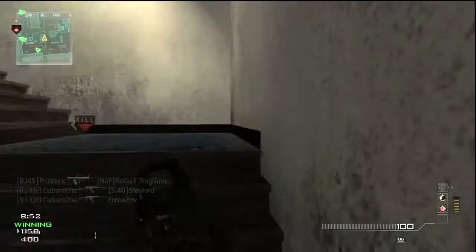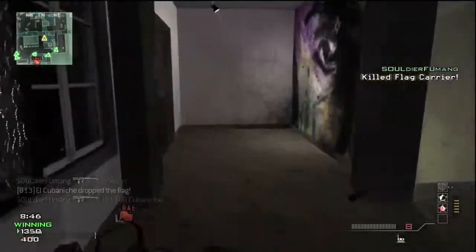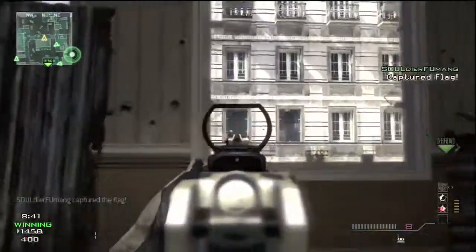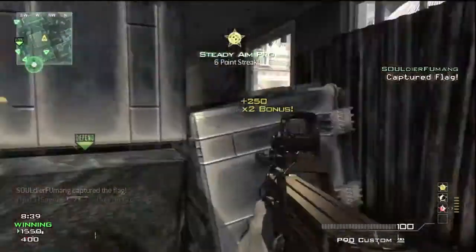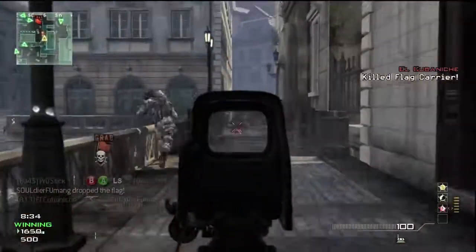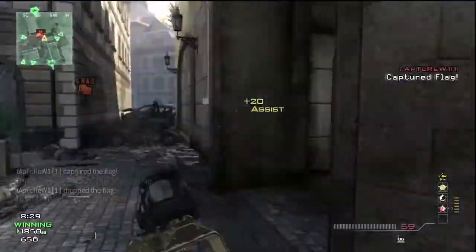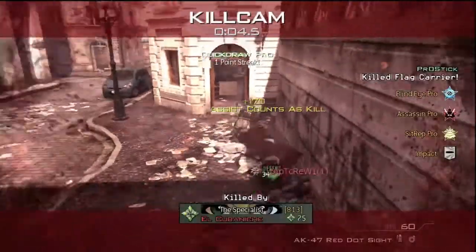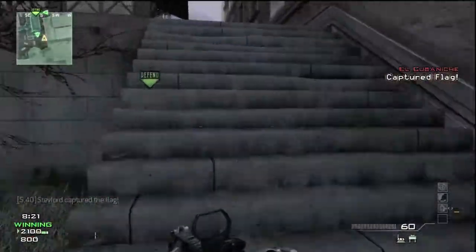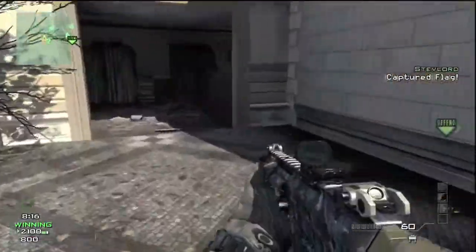A lot of people think, oh our team has the flag, I've got to run out and get tons of kills so we get more points. If you haven't played Team Defender, the point of the game is to try and get the flag. If you do, you get 100 points per kill, and if the other team has the flag or it's a neutral flag, then you only get 50 points per kill. So you get twice as many points if you're holding the flag, so it's very important.